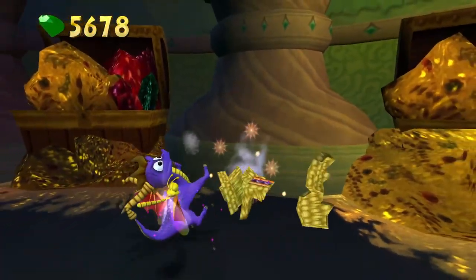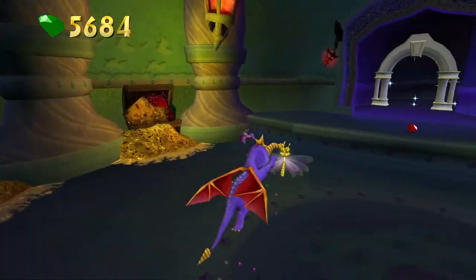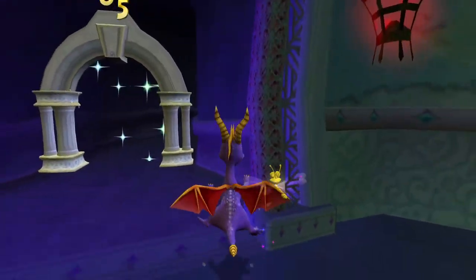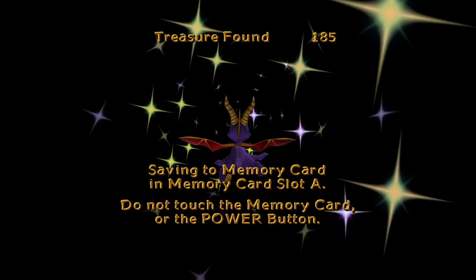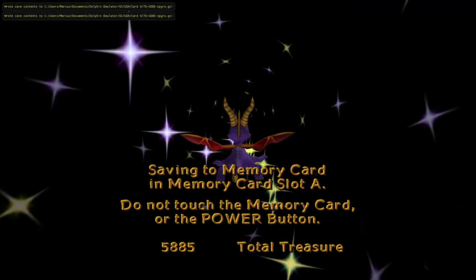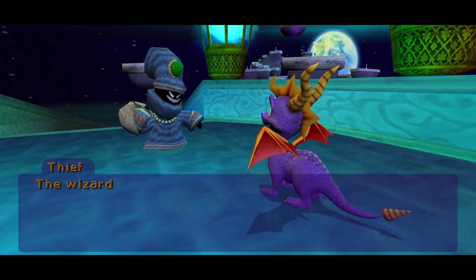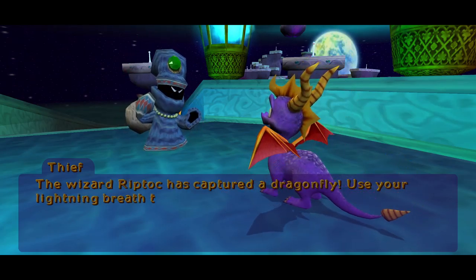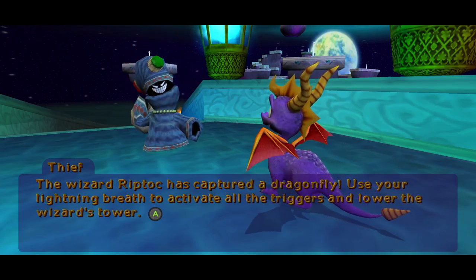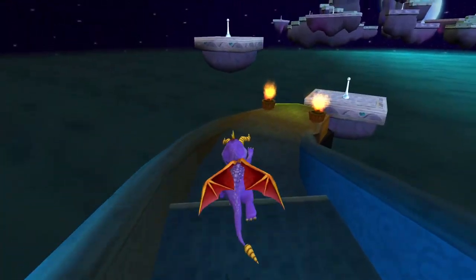I was actually going to say is this going to happen in this let's play — thank goodness it has. Here we go into the mini game. I believe this is a speedway because there is indeed a speedway in this level. But actually, the NPC says the wizard Riptok has captured a dragonfly — use your lightning breath to activate all the triggers and lower the wizard's tower. So this is not the speedway, it's the wizard's platform maze. We need electric breath for this.